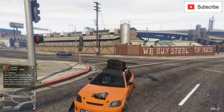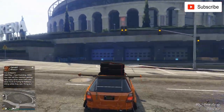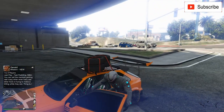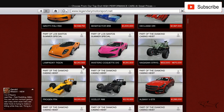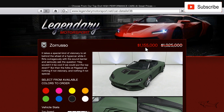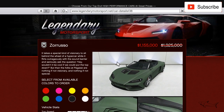Hello everyone, welcome to a new video. Today I will do a highly requested car from you. The car name is Zoroso — let me show you where you can buy it. You can go to Legendary Motorsport. This car is on sale — Zoroso, sorry, I don't know how to pronounce it — it's a 1.1 million dollar car, down from 2 million, so it's a huge discount.